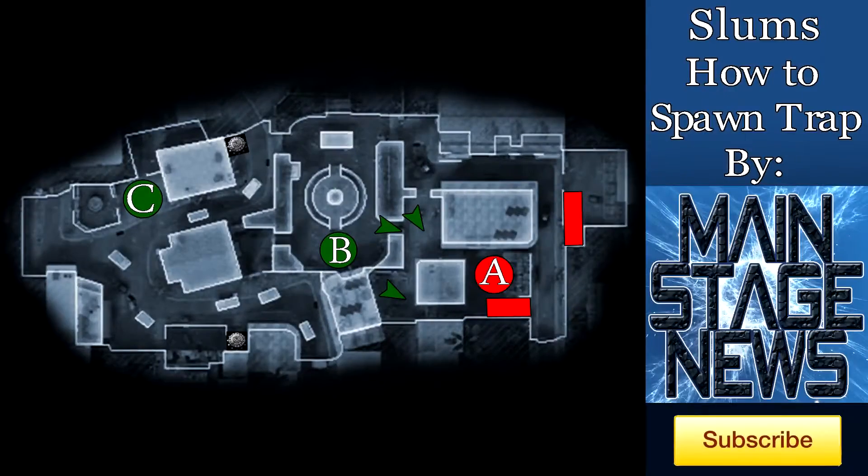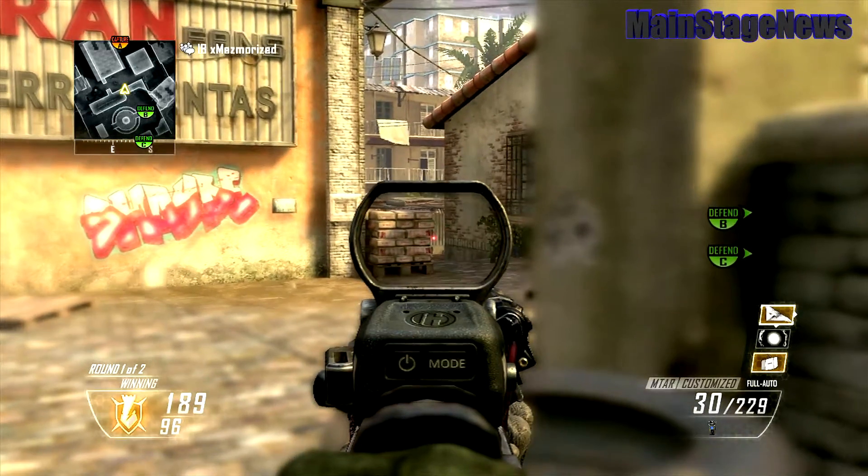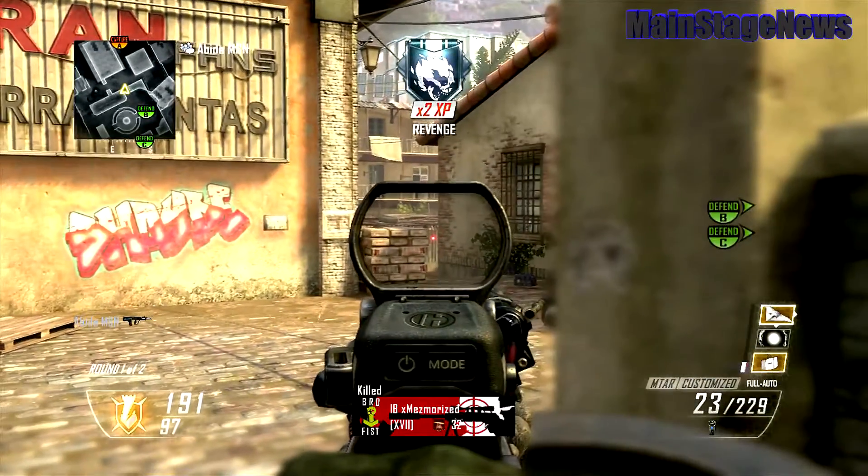The third guy should be again in the middle section, head glitching on the tires. This guy should have a decent shot because they are gonna be on a head glitch too, so when he gets into gunfights it's gonna be fairly even. Usually the guy that wins gunfights like that is the one with the best aim.